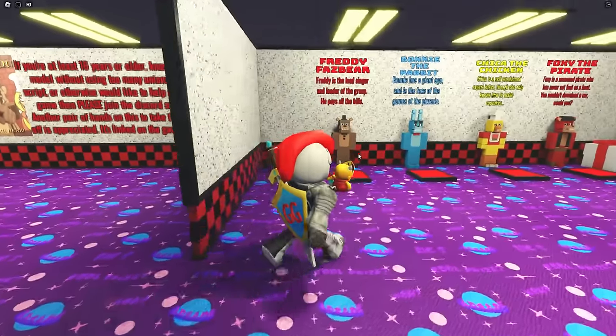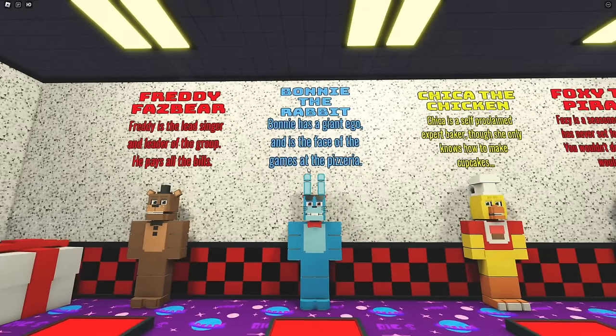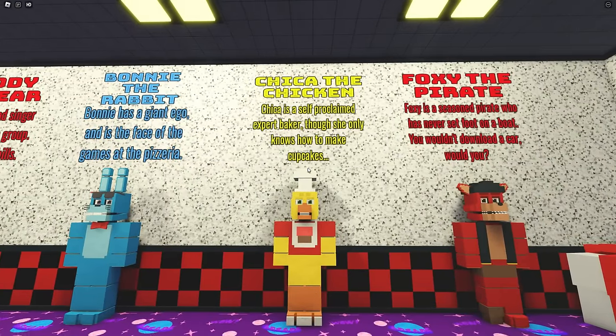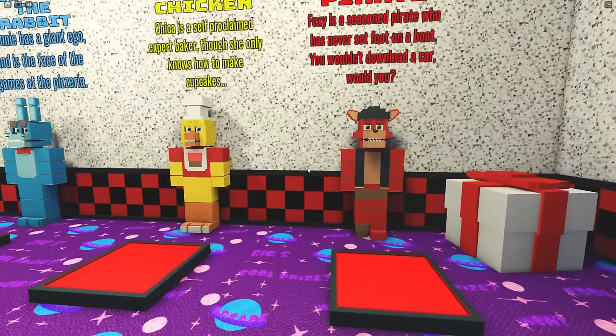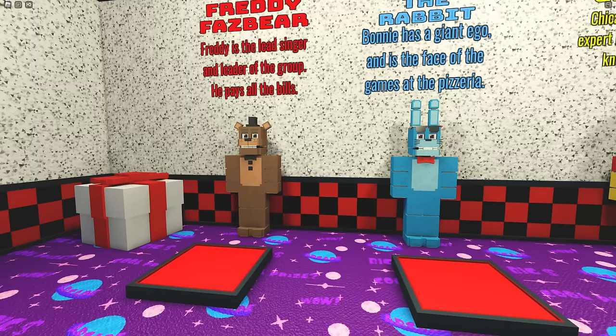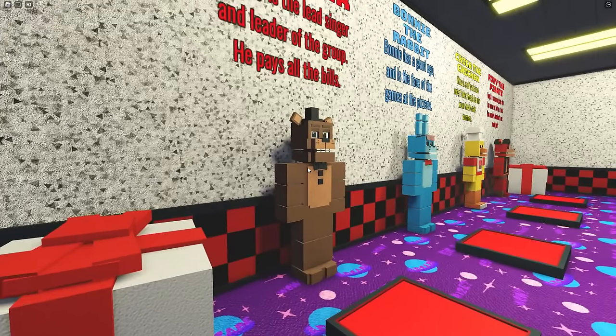Let's go check out some of the morphs. We have Freddy Fazbear — he pays the bills. Bonnie has a giant ego. Chica, self-proclaimed expert baker. Oh, she has a t-shirt. Wait, I didn't even look at the animatronics — they have really strong jaws. At least Freddy does. Why does Freddy have the Chad jaw?